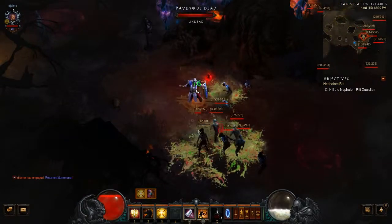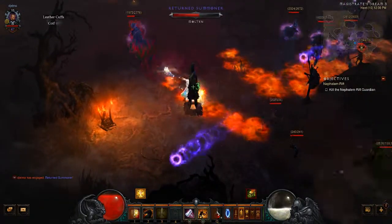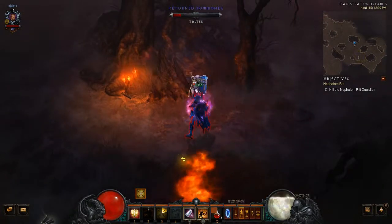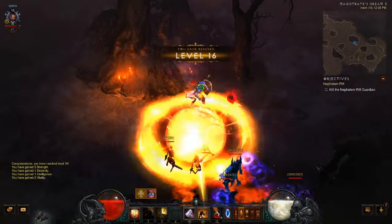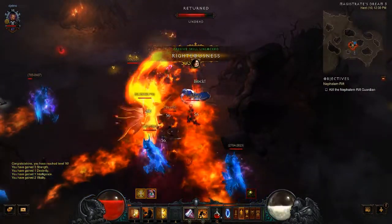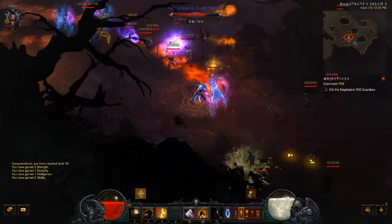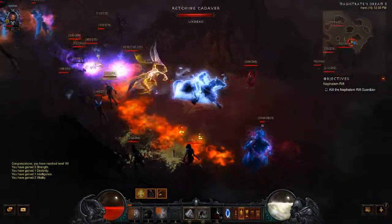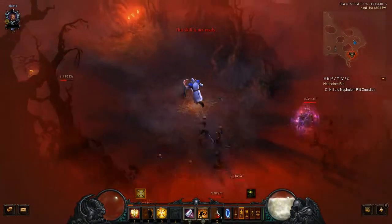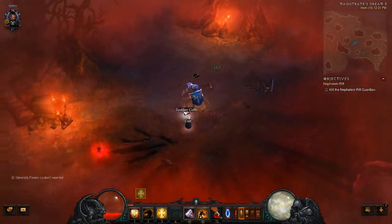The other good thing about the Rifts is you get different pylons. Those totems there — I have no idea what they're called, I'm totally blanking right now. But the pylons are usually just a pretty basic buff, but in the Rifts you can get massively increased speed — which I had there — you can get 400% increased damage, you can get a shield pylon that absorbs all damage. That only lasts for, like, 10 seconds. Oh god, I'm gonna die — I am so close to dead right now. This is really nerve-wracking.